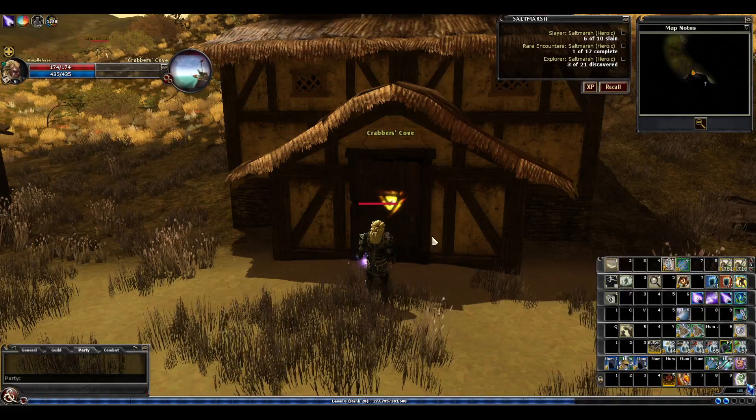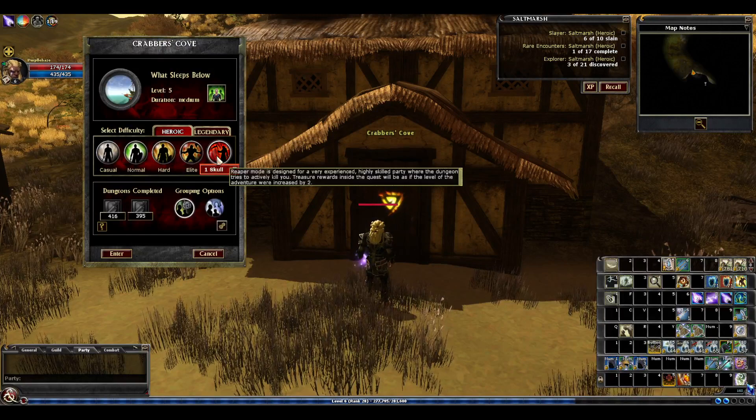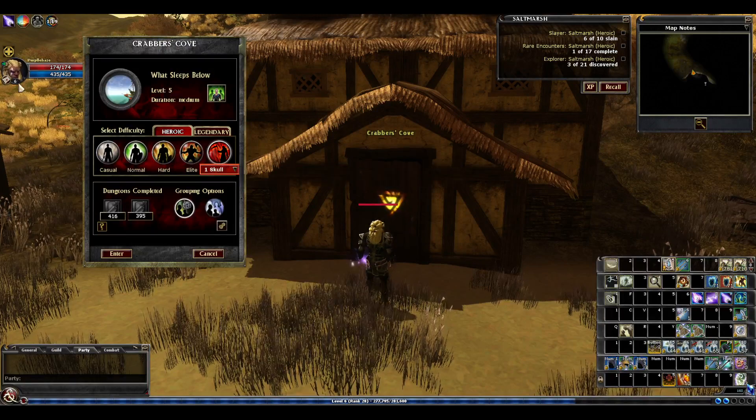Hello and welcome to the Salt Marsh 'Purple in Peril' level 6 edition. Part of my leveling strategy is to go as far above the level of the quest as I can without incurring a penalty. Here we're in a level 3 quest, 'What Sleeps Below,' and on Elite or Reaper that becomes level 5. So we are one level above the adjusted level of the quest and take no XP penalty for that.